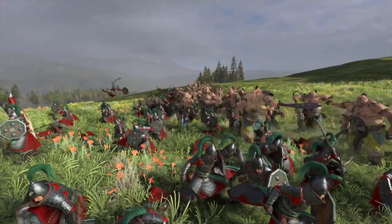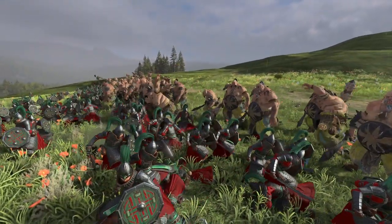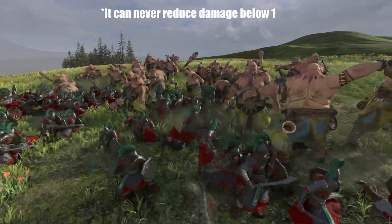Armor, however, is a random range of damage reduction percentage, with the armor value representing the maximum damage reduction, and half the armor value being the minimum reduction. So damage is not random, but the reduction from armor is.